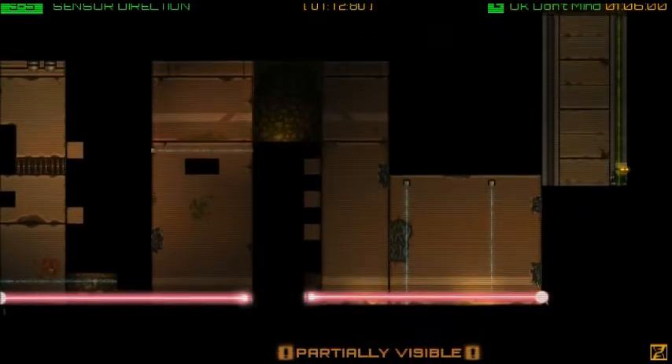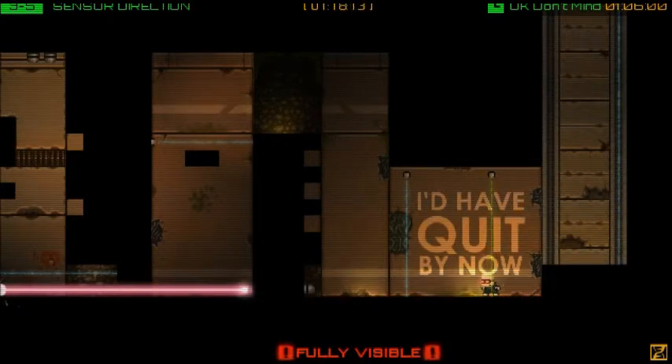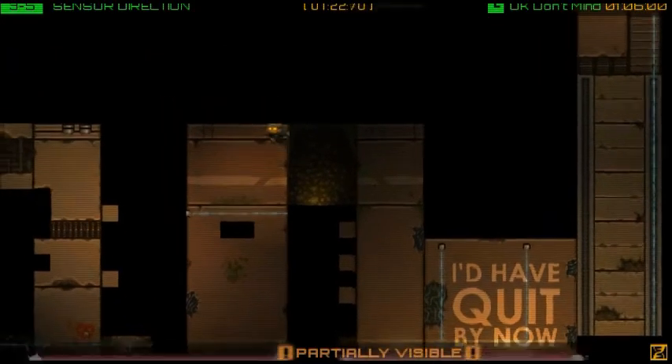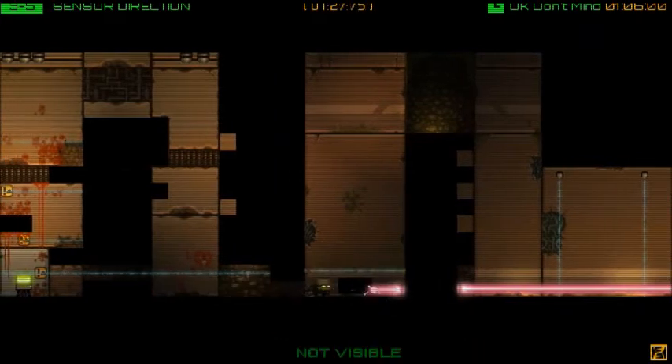This is where it gets tricky. Yeah, we want that all the way down. Stay in the laser. Sometimes you want to stay in the laser, sometimes you want to stay out of the laser. Alright, so we're going to come down here, and this little block is going to block the path of the beam.